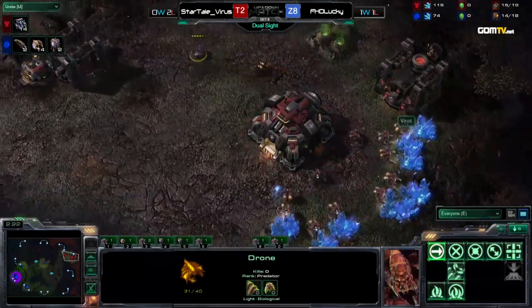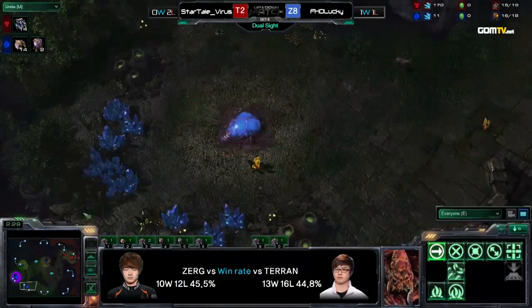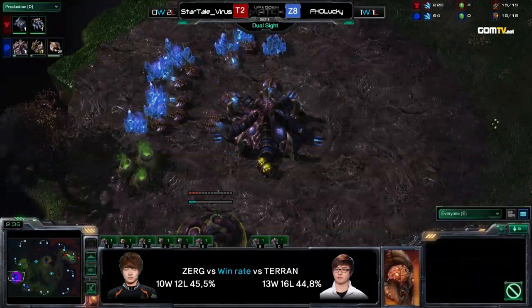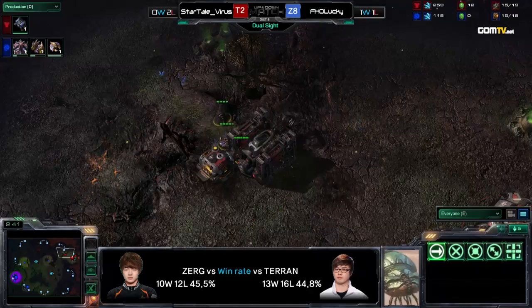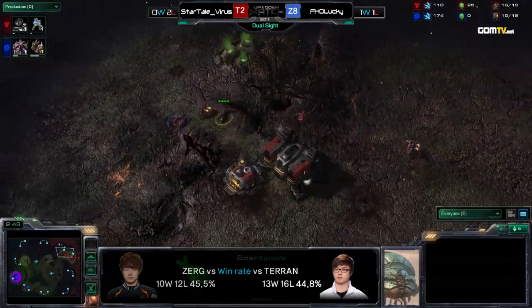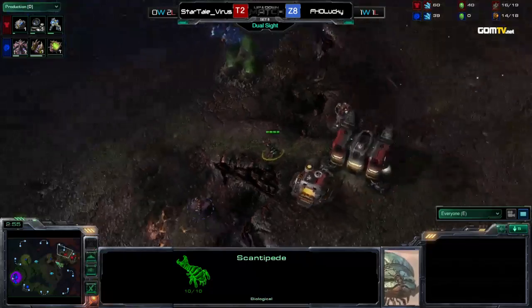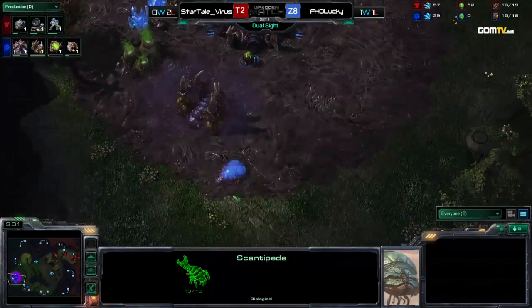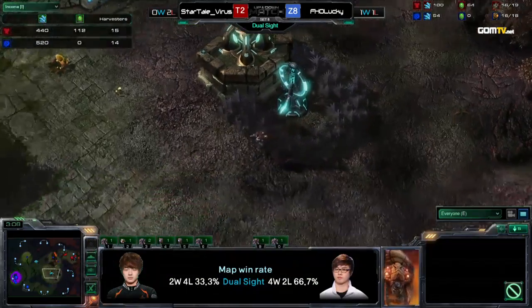It depends on your style really. If you feel comfortable taking a later third and making a macro hatch, as most Zergs do these days, then you should be okay here. But if you're the kind of Zerg that really wants a fast third base, or really does not want to make the macro hatch to get the economy going, it can be quite tough. It's also very difficult to use Mutalisks on this map effectively because there's nowhere for them to hide, and it's still harder to use Mutas and even Roaches.